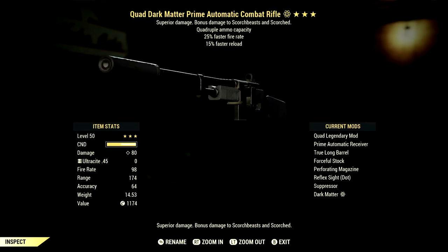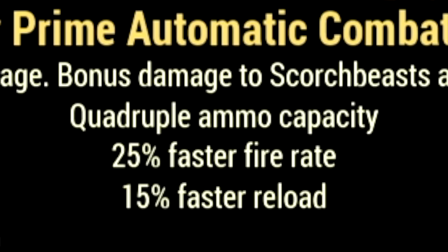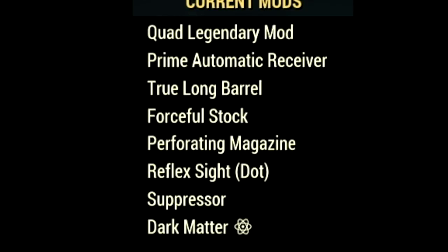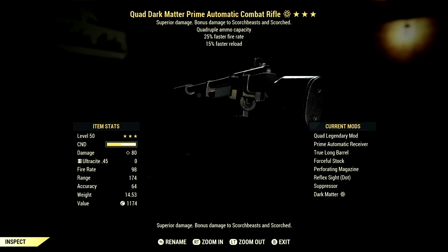Starting off with the weapon — this is my 3-star legendary combat rifle. The main legendary effect is the quad effect, which is quadruple ammo capacity, plus 25% faster fire rate, and 15% faster reload. This combat rifle is absolutely god-tier. The mods we're using are the prime automatic receiver, true long barrel, forceful stock, perforating magazine, reflex sight, dot suppressor, and the dark matter paint — my absolute favorite paint in all of Fallout 76.